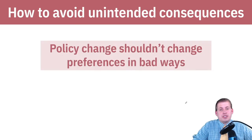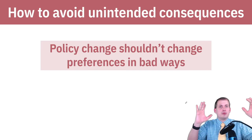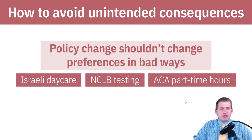To avoid unintended consequences, you need to make sure any policy change doesn't alter people's preferences in unexpected ways. This happens all the time in real life — people react to incentives and behave differently than expected, but it's not random; they're just following the incentives. Here are three examples. The Israeli daycare case appears in Freakonomics, Naked Economics, and various podcasts, because it's a neat tidy example of what happens when you mess with incentives.